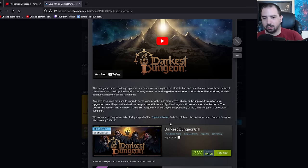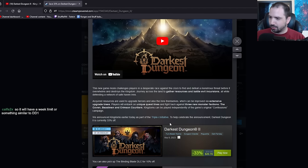New game mode challenges players in a desperate race against the clock to find and defeat a monstrous threat before it overwhelms and destroys the kingdom. Journey across the land to gather resources, battle evil incursions, all while defending a network of safe haven inns. Gathered resources are used to upgrade heroes and also the inns themselves, which can be improved via extensive upgrade trees. Players will embark on unique questlines and fight back against three new monster factions: the Coven, Beastmen, and Crimson Court. Kingdoms can be played independently of the game's original Confessions campaign.